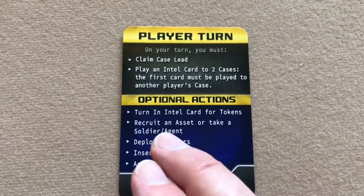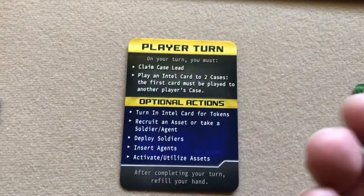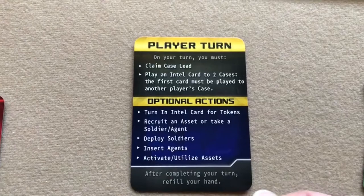Then there are optional actions you may take in any order. You must do the two mandatory actions, but these optional ones you may or may not choose to do. One optional action is to turn in an intel card for tokens.